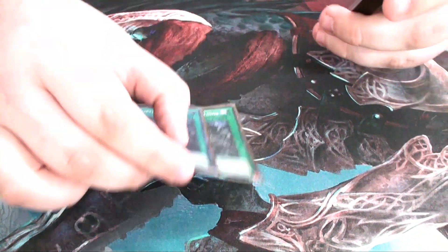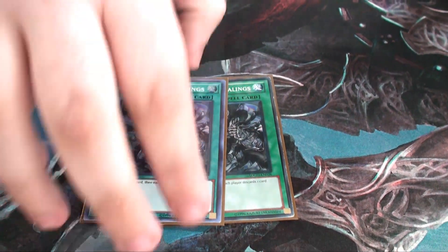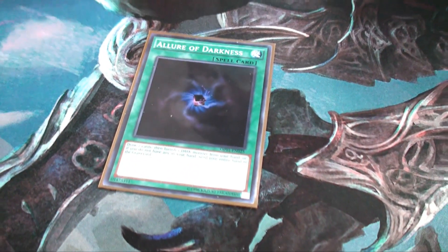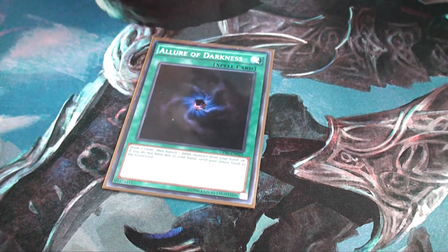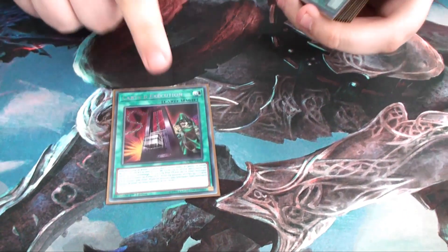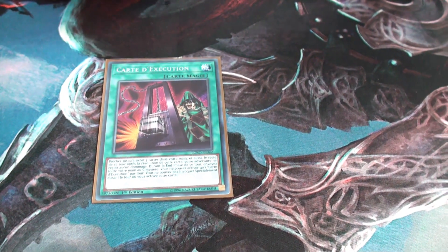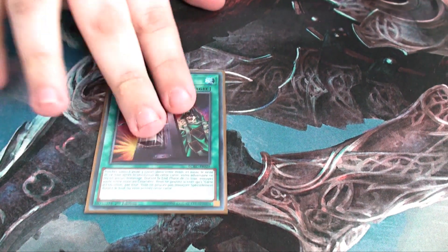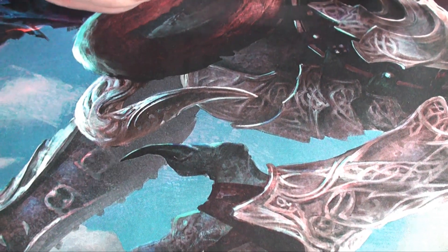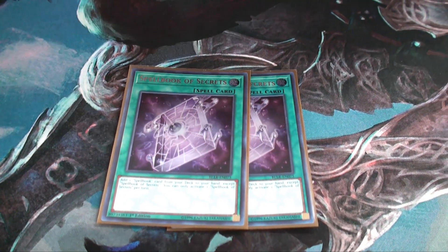Draw cards: two Dark World — really strong, just draw one discard one. One copy of Allure — if you run any more you're going to lose out on the very few monsters you have, so I only run it at one. It's also limited. Really strong card to get into more draws to try and get to Royal Tribute as fast as possible. Two copies of Spell Book of Secrets so you can search out Spell Book of Knowledge.